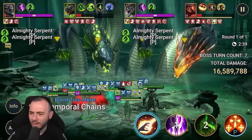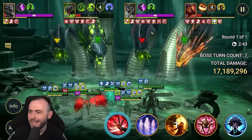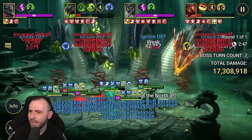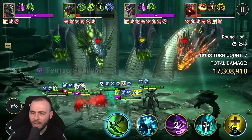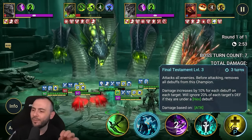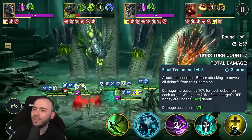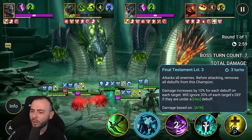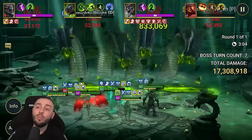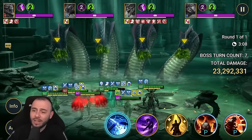We got some healing from there — I was getting a bit worried. So I have 8 debuffs on the Head of Mischief and 3 on the other side. Unfortunately I don't have Defense Down and Weakened on everybody, but let's keep an eye on the Head of Mischief and see what damage we are getting from this AoE skill that increases damage for every debuff. We'll ignore 20% of the target's Defense too — 2.6 million damage. I don't think that's bad damage at all.